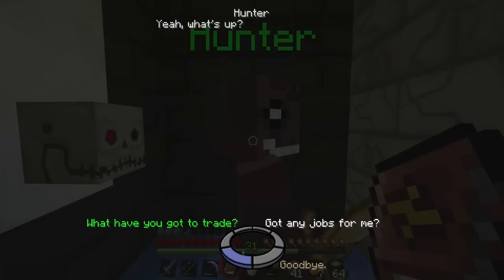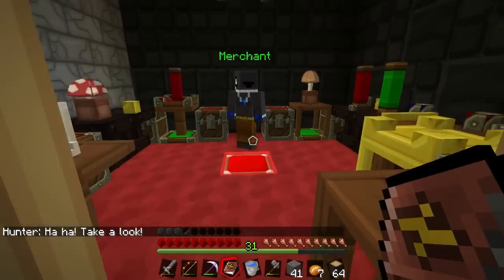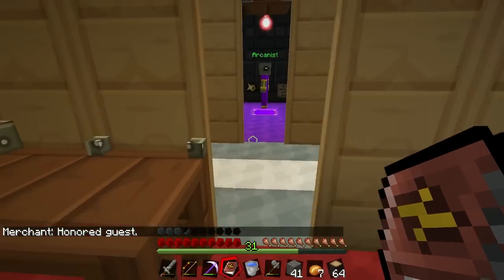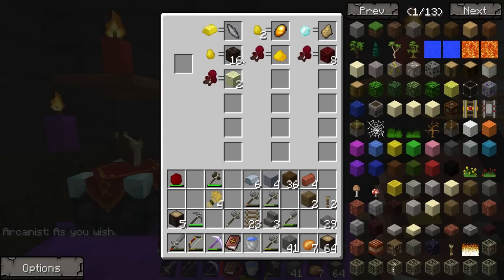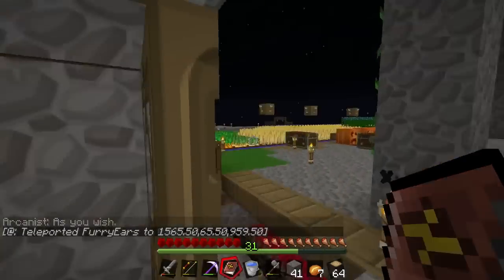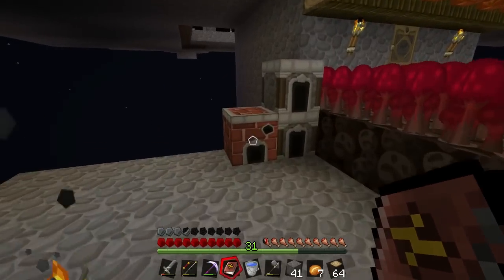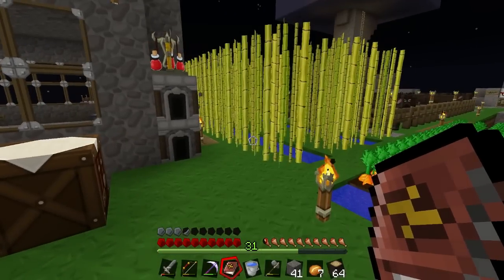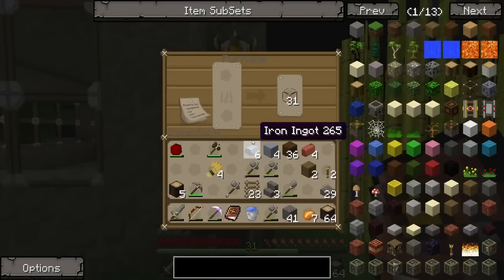Hmm, curiouser and curiouser — nobody sells bricks, nobody sells clay. Marble, basalt... hmm. That's a mystery. Where did I get the clay? Did someone give me the clay? I'm sure I've had it — I built this thing, I must have had bricks to build it. Where the hell did I get the bricks? Right, okay, we're going to go with whatever on that one.